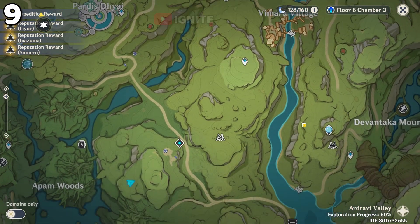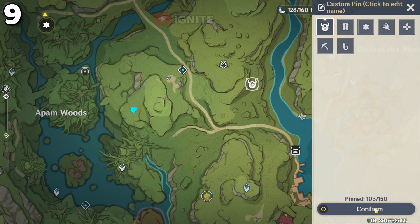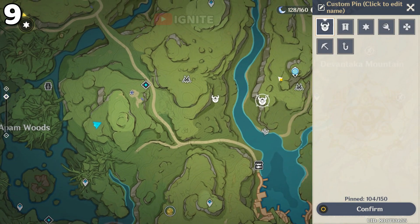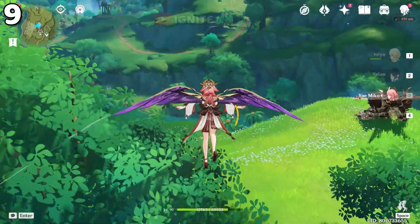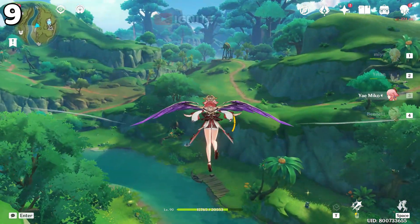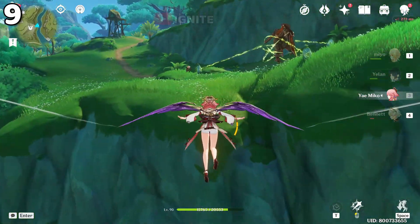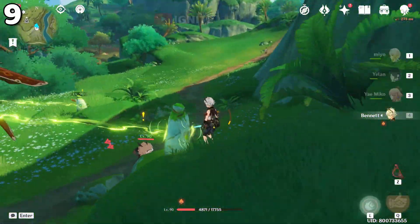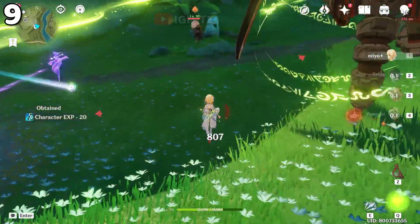For the ninth location you have to come to this location — here will be the seal. You have to come to these two vapors. I'm going to teleport to the Statue of the Seven and glide down from there. Here you will be able to see the seal. After coming here you have to break the seal — use pyro to break it. Now defeat the human guard and get the chest.